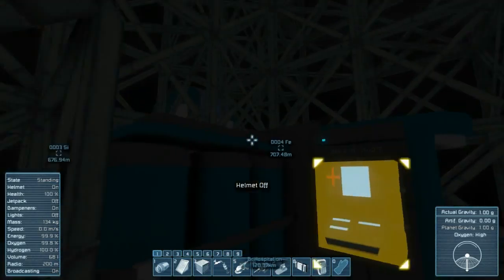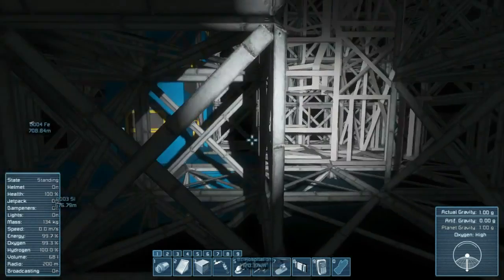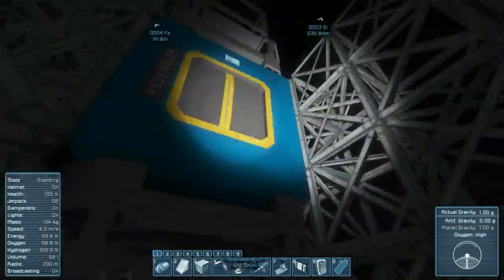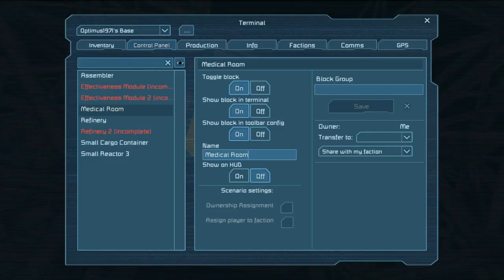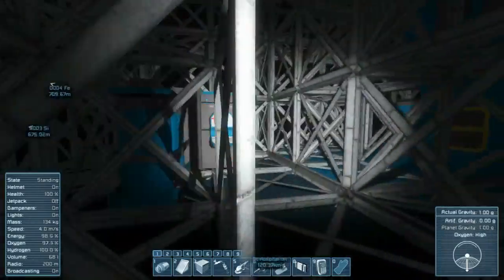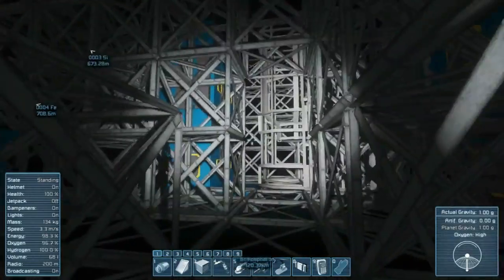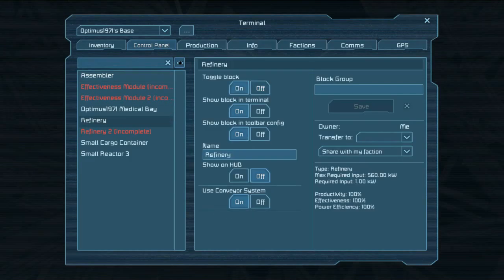I'll wait for it to load and then I'll have the option to respawn at those bases. Going down to the medical room — I've got 'Optimus 1971' there. I'm going to rename the medical room to make it easier to find. Hit V to change my view. I need to bring over some lights next. Now I need to be on one of these access points. Going to the control panel and here's the medical room — I'm going to name it 'Medical Bay' or 'Infirmary.'